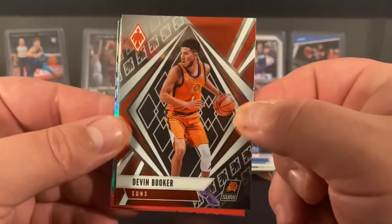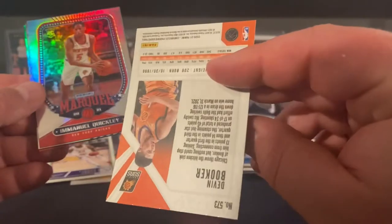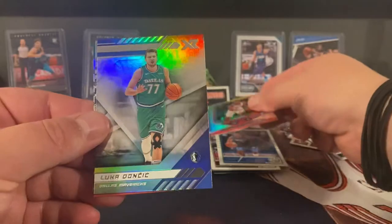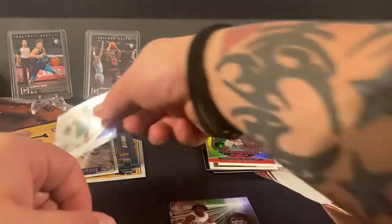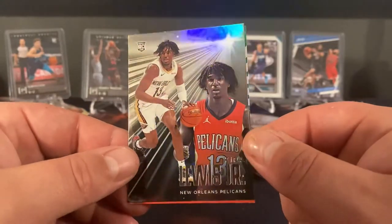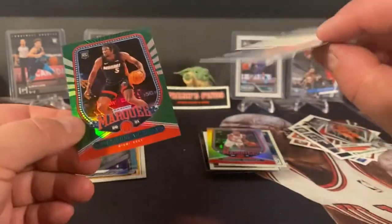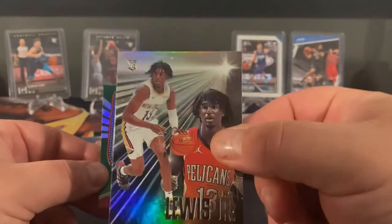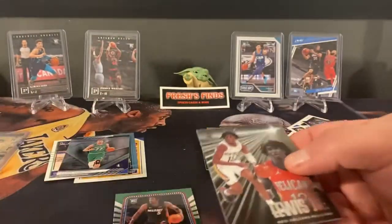Our Phoenix is Devin Booker — not numbered. There's a little Luca XR. Kira Lewis Jr., and this is Essentials. Oh, green Precious — this is Essentials. Essentials looks good this year, and a green Precious. Alright, not bad at all.